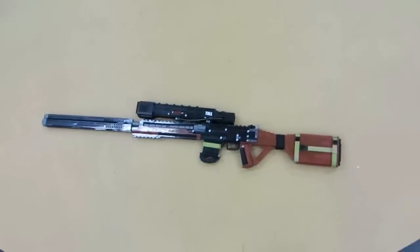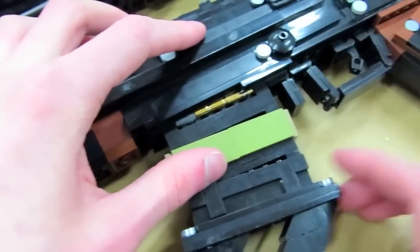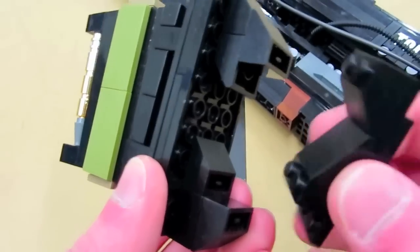This epic fictional sniper rifle is a one-shot kill from the waist up in Call of Duty Ghosts, and it holds eight rounds in the magazine, so quite a large ammo capacity. A very fun weapon — even if you don't have the DLC, you can just pick one up off the ground and use it.